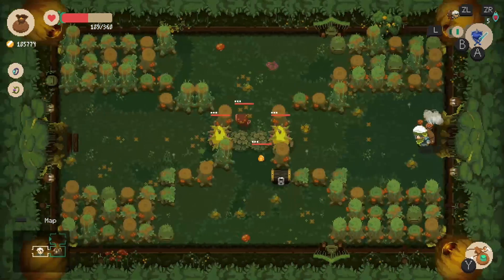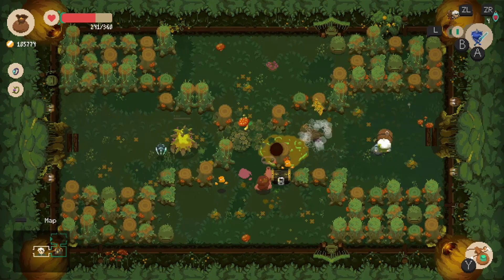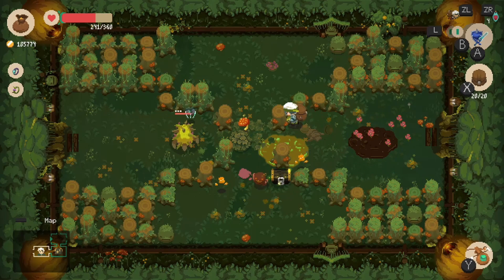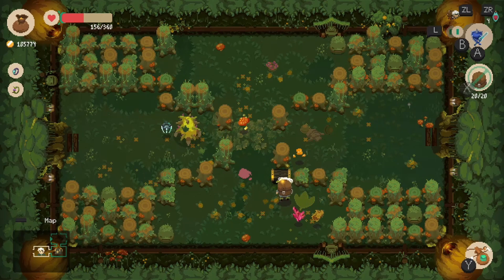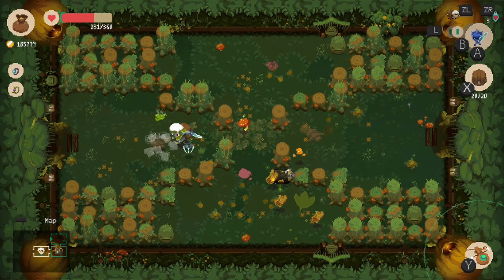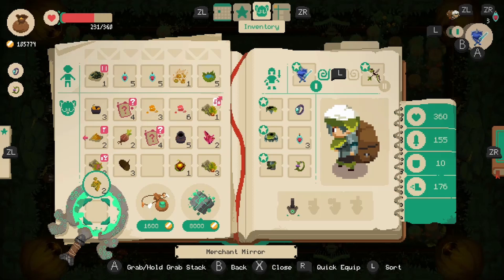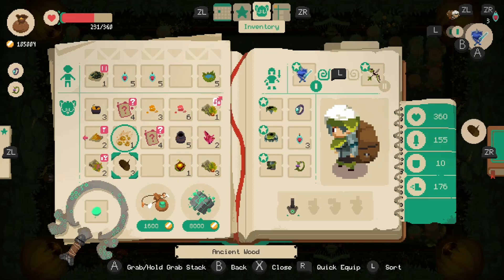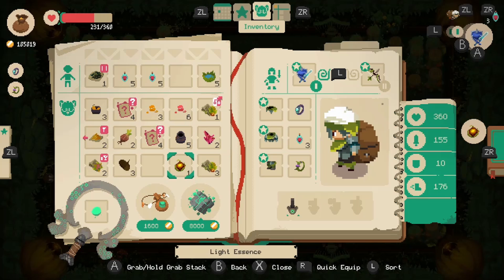I should probably use a potion. I could just walk through this poison and also be really careful because my health is getting a little bit lower. Do I still have a lot of these venom jellies at home? At home — I love that I just call it home. Oh, that's kind of one of the lower-value things too.